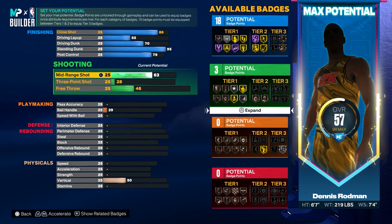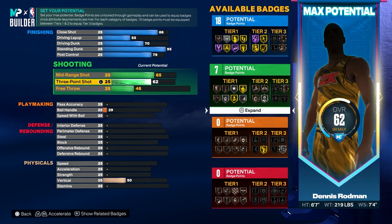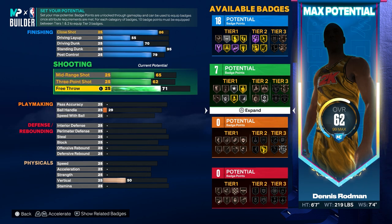For the mid-range, put that to 65. For the three-pointer, put it to 62. For the free throw, put that to 72.